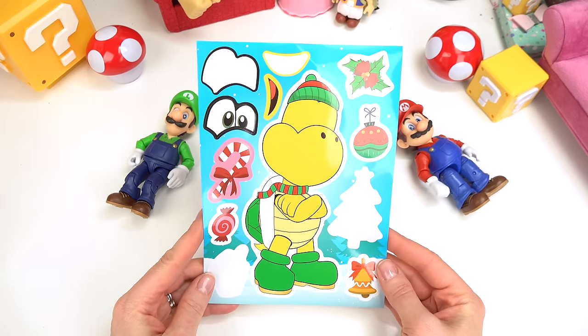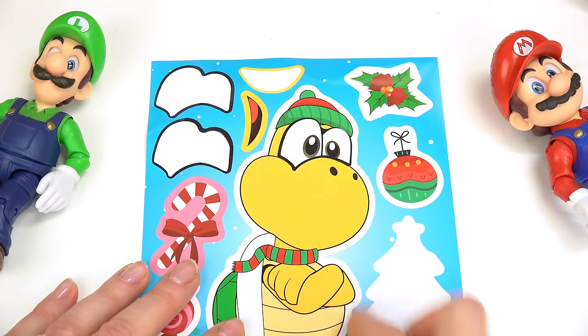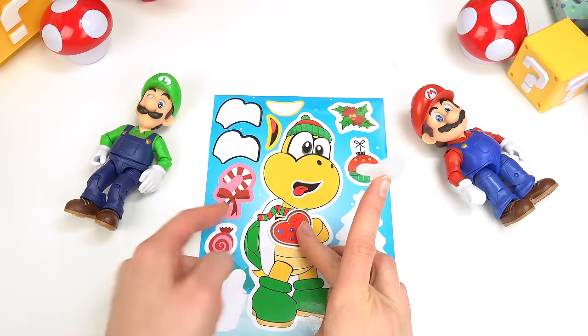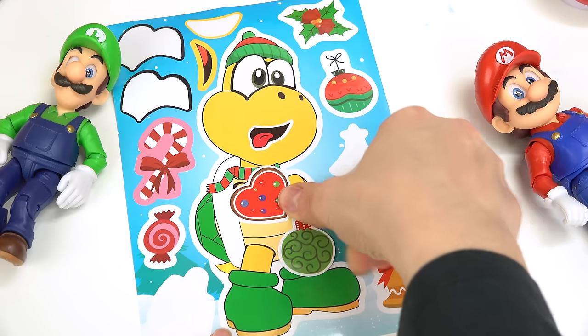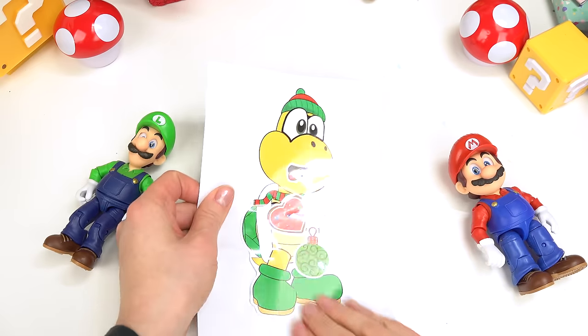It's the Koopa Troopa! This one's ready for winter. This Koopa is gonna have his own eyes and Yoshi's mouth — so silly. You need some love in your life, here's a heart, and you're gonna be holding an ornament. Let's peel you back — our last one!